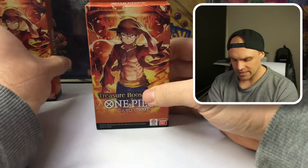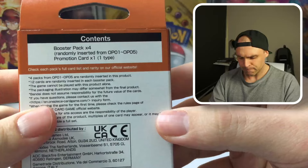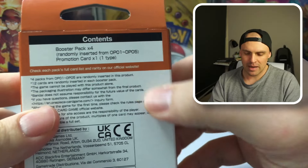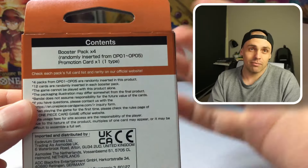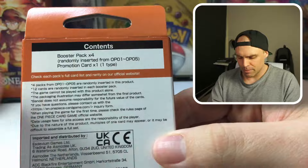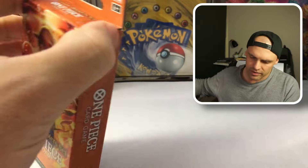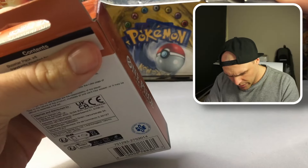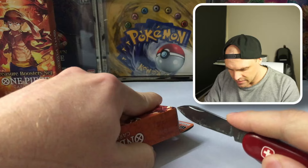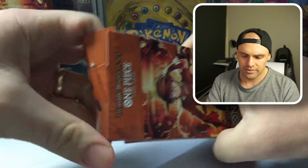Let's take a look at some of these Treasure Booster sets. The Treasure Booster set is going to come with four packs, randomly from OP01 to OP05. So basically each box is going to have something from OP01 to 5 — not all of them — but you're going to get pretty much all of it, and then you get a promotion card. Let's slice it open through the top here.